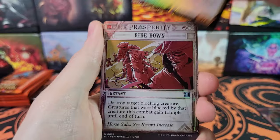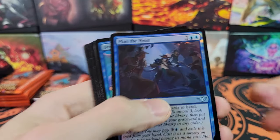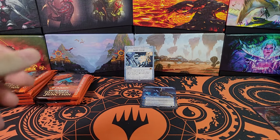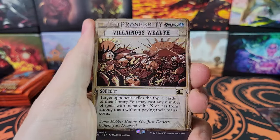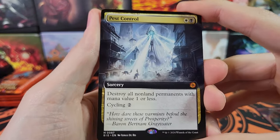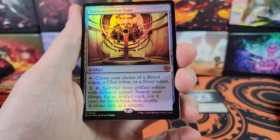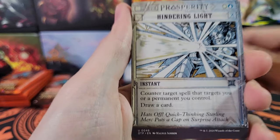Something interesting about this set is the extended arts are only available in the collector boosters, which is kind of weird. Not sure why they made extended art versions exclusive but not the borderless versions — kind of weird. There are like five subsets this product is made up of: Villainous Wealth, We Ride at Dawn, Commander Pest Control, the Big Score, and Transmutation Font. Two mythics in that pack — both from the Big Score.